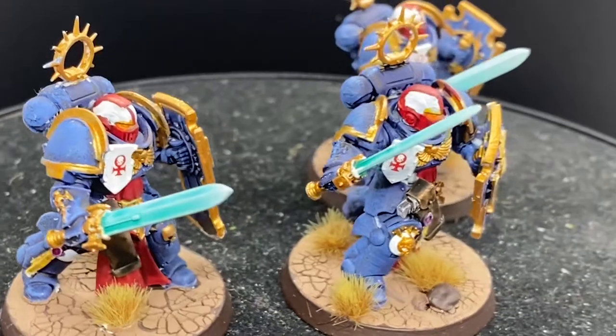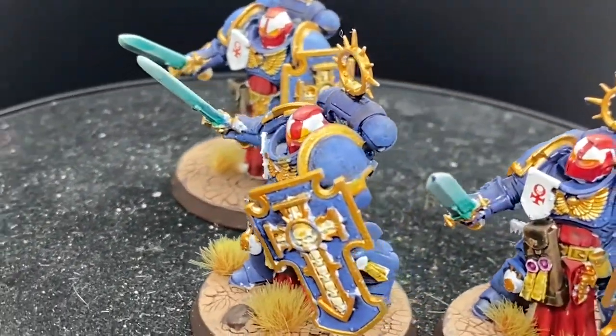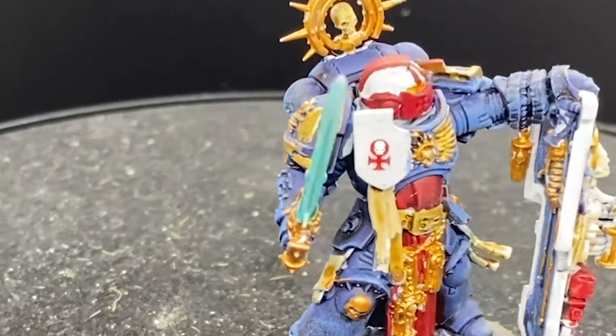The Blade Guard, because they're all grizzled veterans, all have a streak of blood, and the Blade Guard captain — the leader of the entire group — has three streaks of blood.